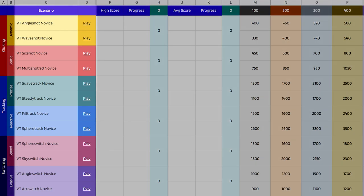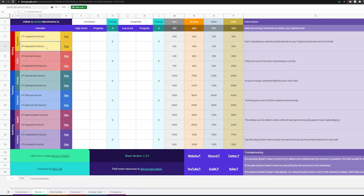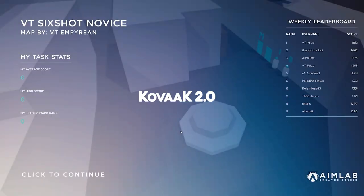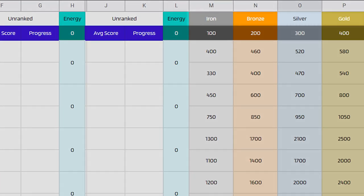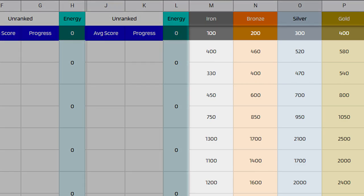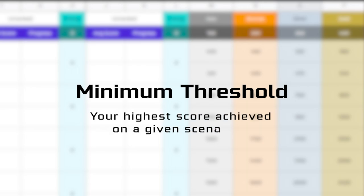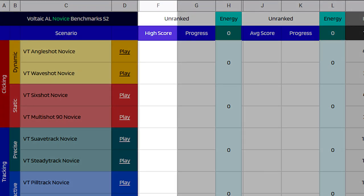In the C column, all the benchmark scenarios for their respective difficulty levels are listed by name, alongside deep links in the D column that take you directly to the scenario in Aim Lab when selected. As of the creation of this video, this specific feature is currently unavailable in Kovacs. Further off to the right-hand side of the spreadsheet, you'll see all of the difficulty levels as ranks as well as their associated score targets — intended to be a minimum threshold for your highest score achieved on a given scenario, to be written in the F column denoted with a high score header.